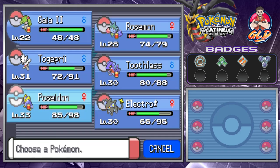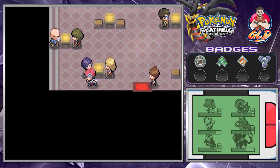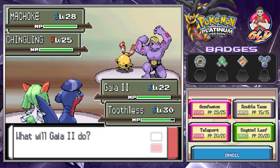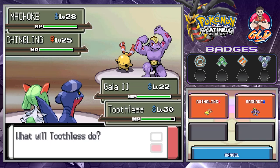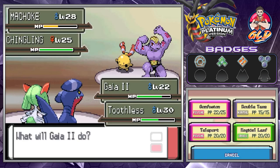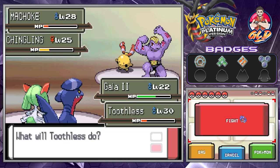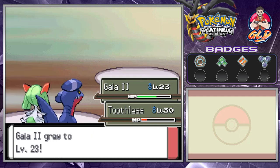Let's see about these double battles. Let's give Toothless a little help. We've got about eight levels before it evolves into Gardevoir, and we're trying to prevent that because we're very close to a place where we'll want to control that evolution. Let's use Stealth Rock here — Confusion and Dragon Rage onto Chingling.